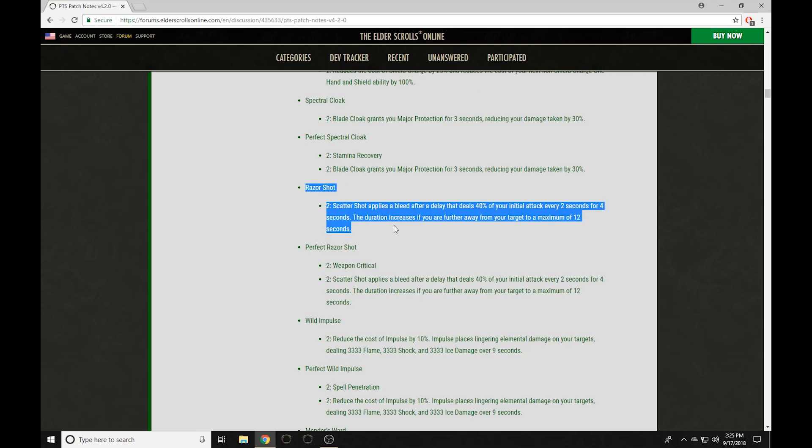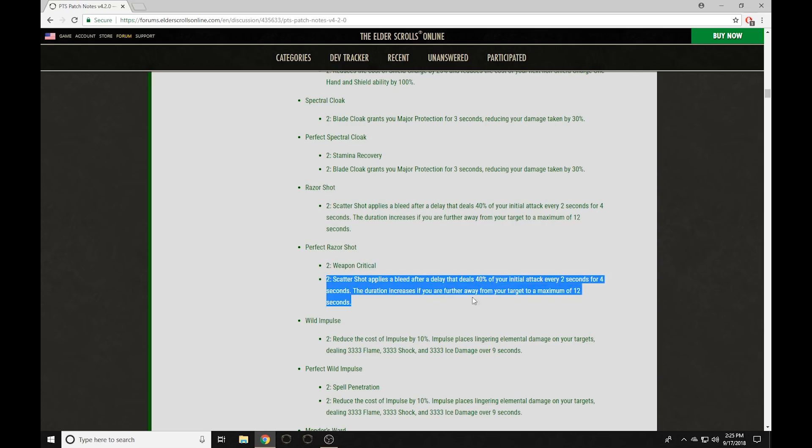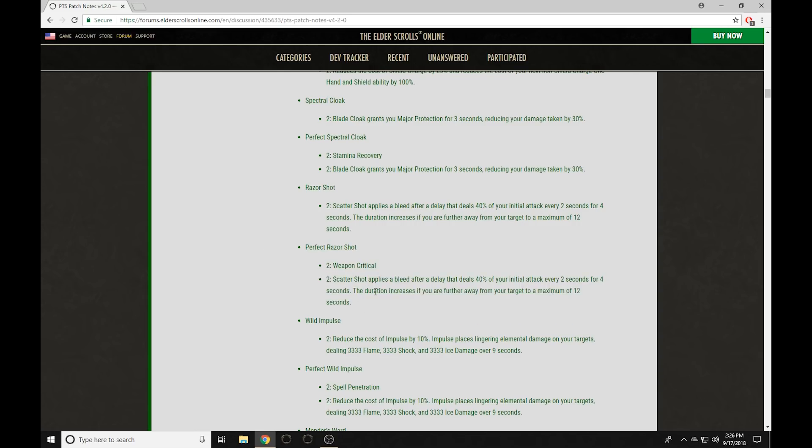The Razor Shot — this is going to be a really good set. We get Weapon Crit, and then Scatter Shot applies a bleed after a delay that deals 40% of your initial attack every two seconds for four seconds, increasing in duration to a maximum of 12 seconds depending on how far away you are. The range on Magnum Shot and Scatter Shot has also been increased to 28 meters. This gives you essentially another spammable bow ability, and it's very strong. I can see the Magnum Shot Poison Injection bow build being very, very strong. The bleed might be too strong — we'll have to see.